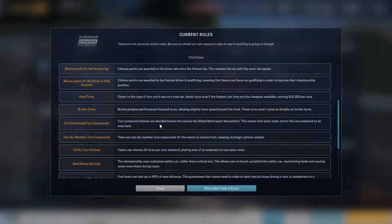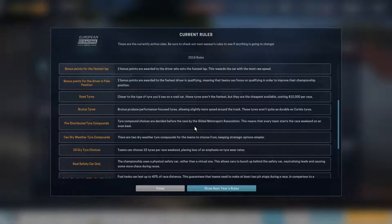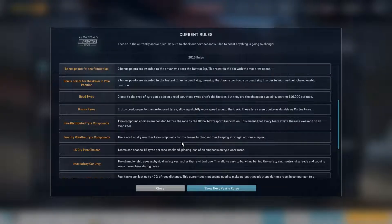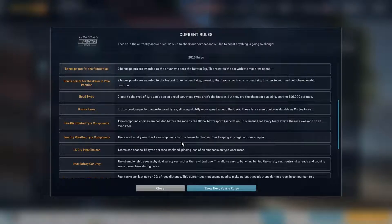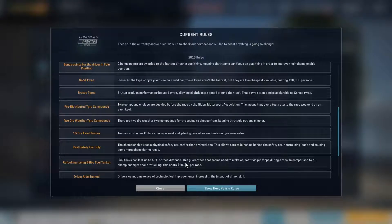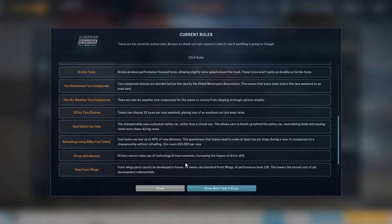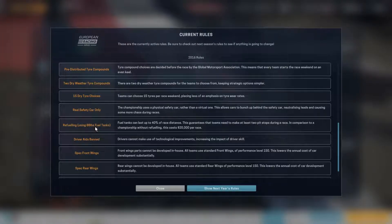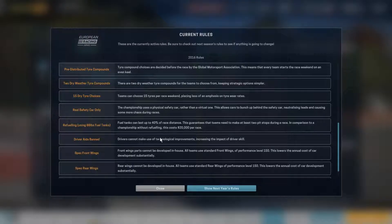The tires are decided upon by the Global Motorsport Association for each race weekend, and it's going to consist of two dry weather tire compounds. Which of those two compounds we'll get a choice of depends on the track itself. We get 15 tires per race weekend, and there is refueling in this series.